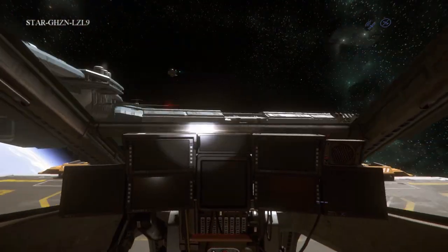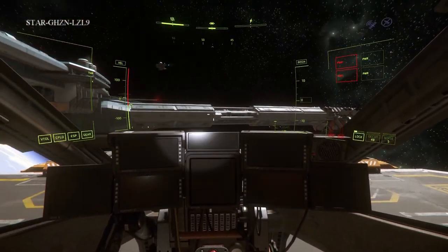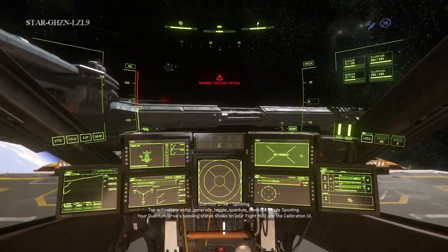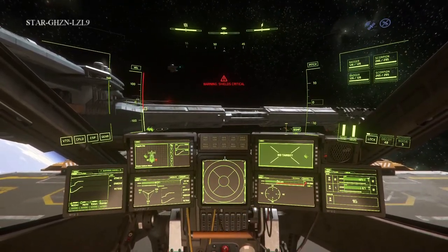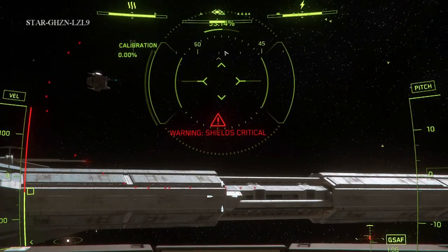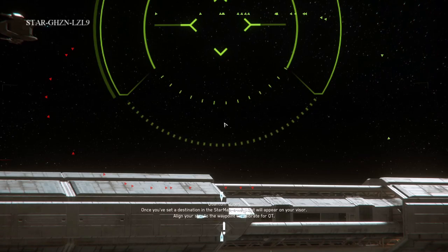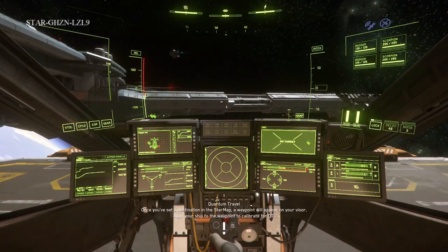Getting into the pilot seat, it raises up a bit giving you fairly good field of view. All the MFDs are straight ahead, so where some ships you have to look to the side, this one you can see all the information you want right there. One thing I don't like is the targeting reticle — you're aiming at the center of the screen but actually aiming here to jump to targets, it's not lined up properly. Hopefully they fix that.